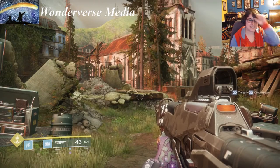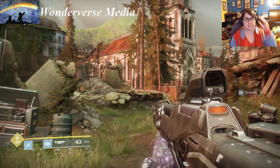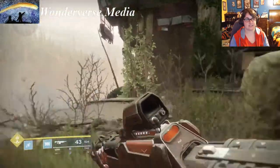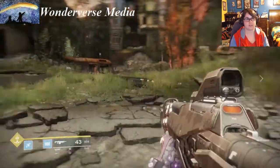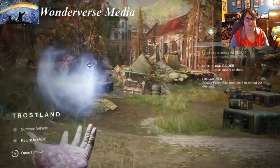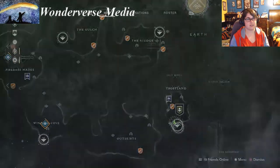Hey, what's up everyone, this is Game Over Vasquez from OneVerse Media and today I'm going to show you where to find all the gold chests in the EDZ. There are 20 total and we are starting in this particular area called Trost Land, the landing zone.